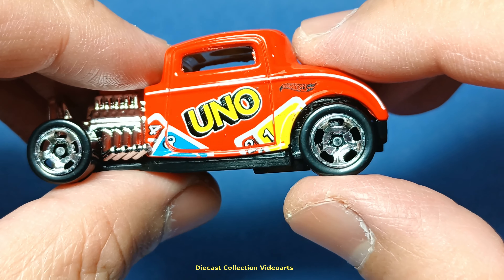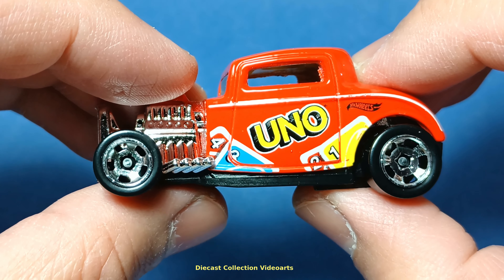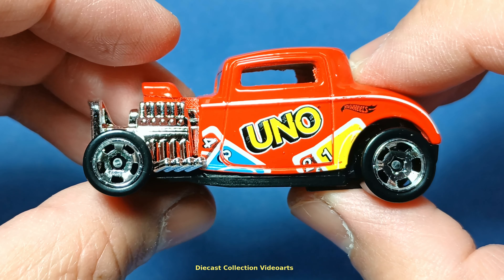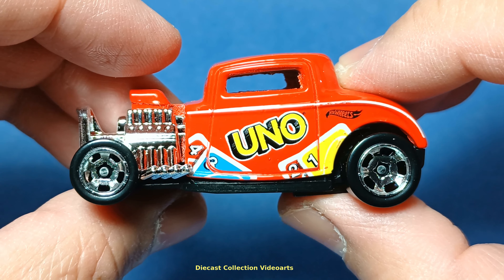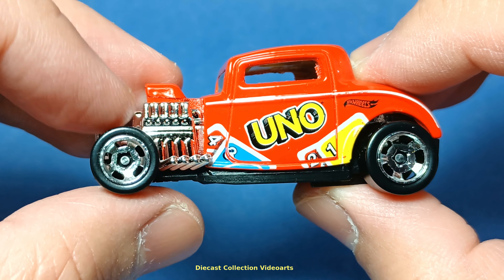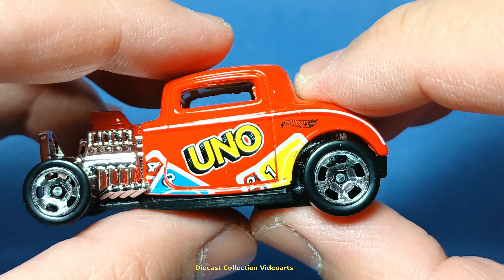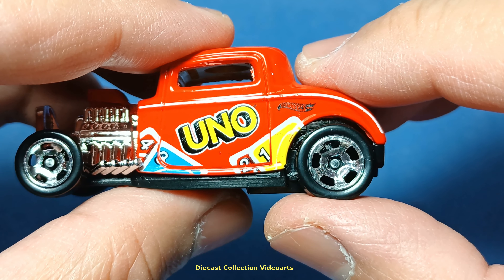The wheels are of different sizes, which is appropriate. From photos I've seen on the web, hot rod versions of the 1932 Ford usually have the same setup — smaller or regular wheels in the front and thicker, larger wheels at the back.